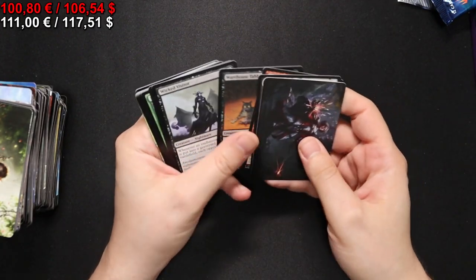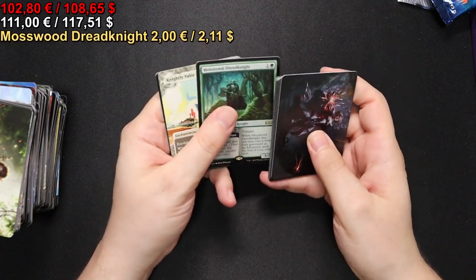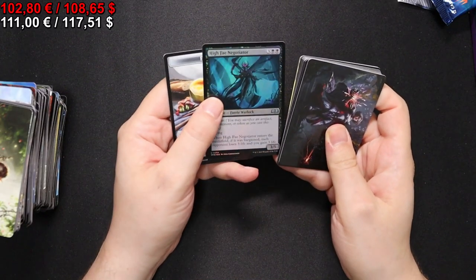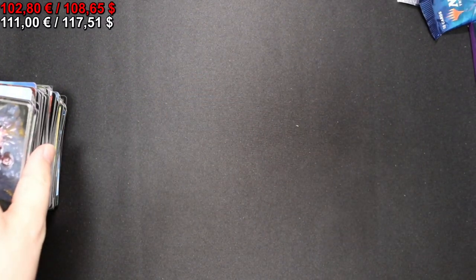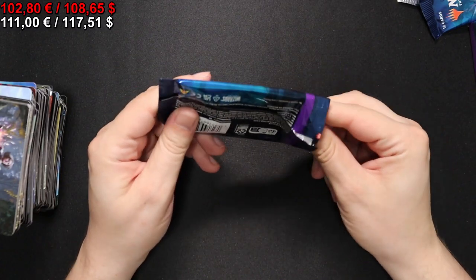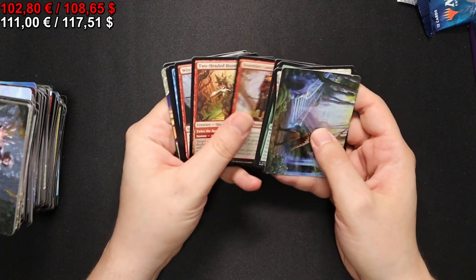Once again a full art land - that's nice. A Mosswood Dreadknight and a Knightly Valor, and a High Fae Negotiator for our foil slot. I think if I'm counting correctly, there are six packs left. Still looking for Agatha and Her Cauldron. But here we start with a Song of Totentanz, Intangible Virtue, and a foil Charming Scoundrel.